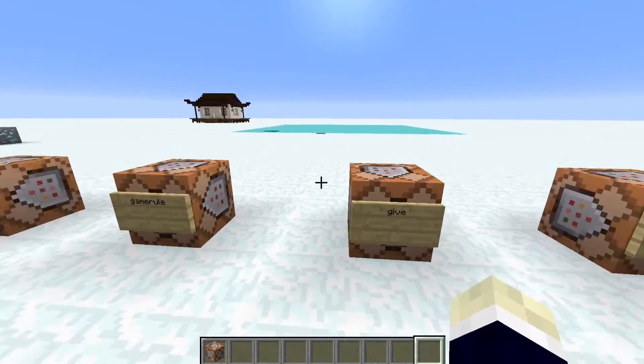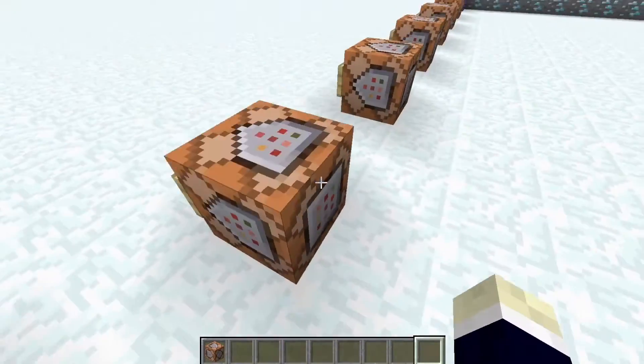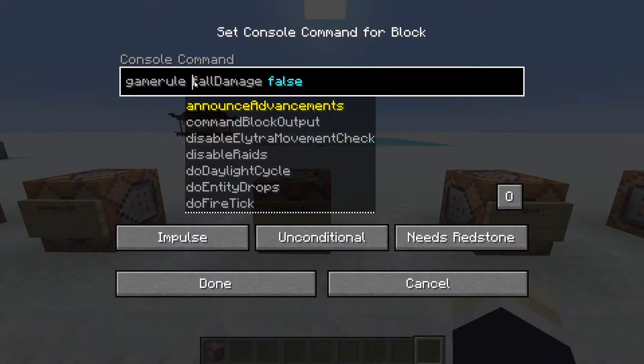The gamerule command lets you change rules that dictate how you play the game. For example, you can change whether you lose items on death, or toggle fall damage off entirely with gamerule fallDamage false — the game runs normally but you just don't take fall damage. You can even disable raids. I definitely recommend looking into all the options.